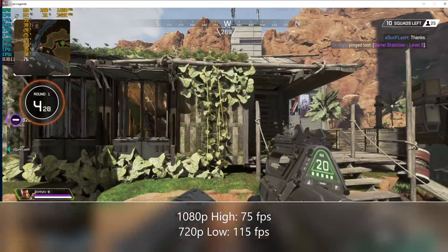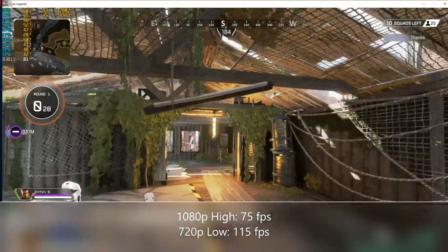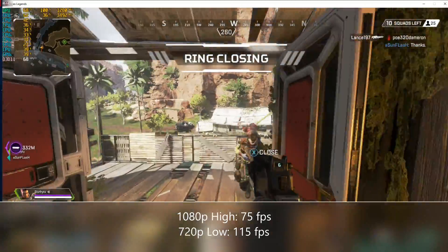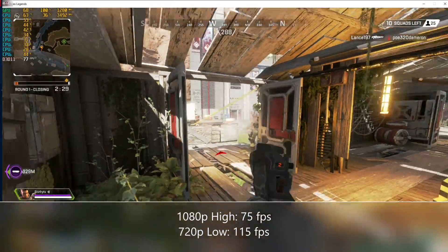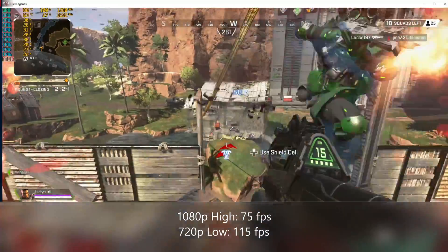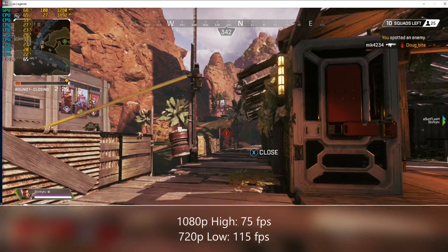When I switched to 720p low, we actually averaged around 115 frames per second. So take your pick — if you want higher frames for competitive play, go low settings, but whichever you choose you can't really go wrong. It definitely performs well in this title.